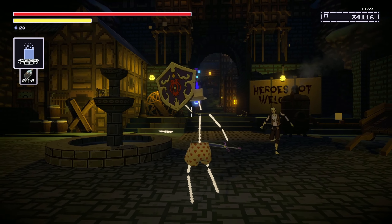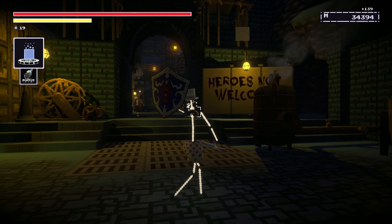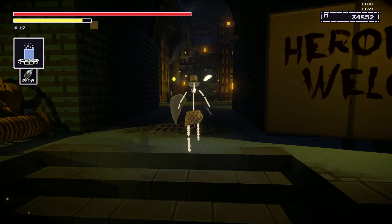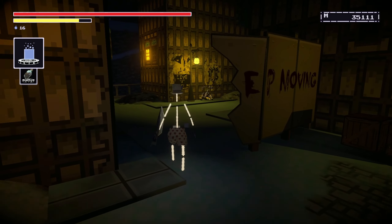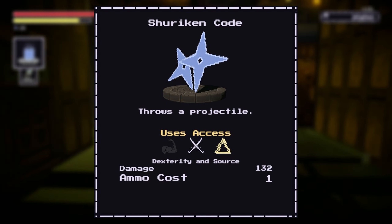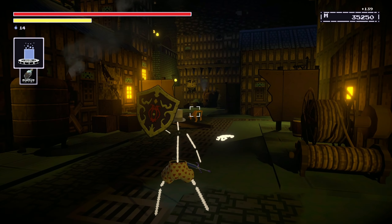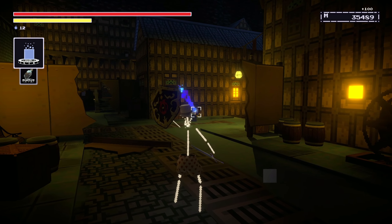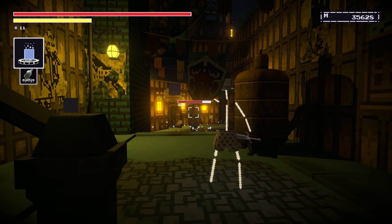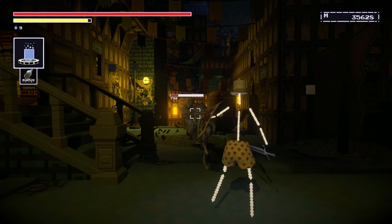I beat the game but unfortunately missed a few quest points and there are plenty of items I probably haven't uncovered. Nevertheless, I found multiple types of source magic that were very cool. Homing Pixel Code is probably the first source magic you can get your hands on. The sorcerer starts with this homing ability — it's basically a magic missile like you find in other games. There's a very low cost associated with it considering it only fires at one axis, and as you scale your source damage it increases in damage as well.